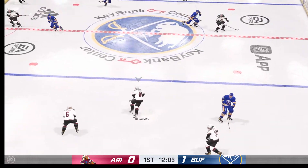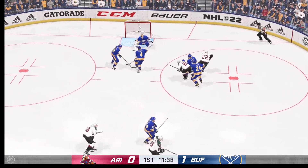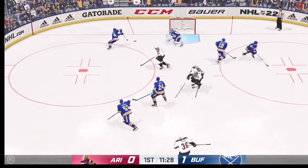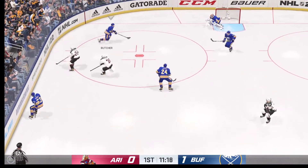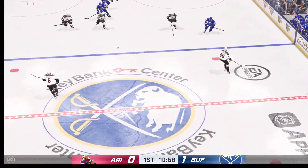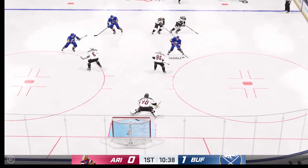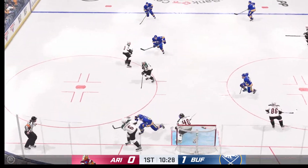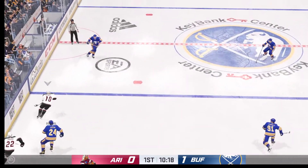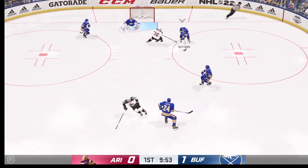Arizona's got it in their own zone. Strowman's got it across the line. Here's a shot — quick stop by Dell. Buffalo's got it in their own zone, slides the pass over to Kajula, gains the zone from the right side. Shot — stop by the goaltender. Moves it quickly over to DeSingle, simple stop by Dell.